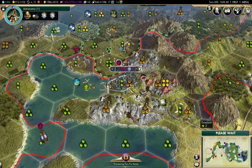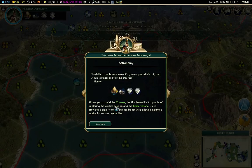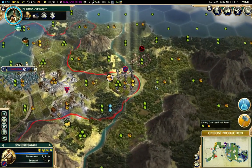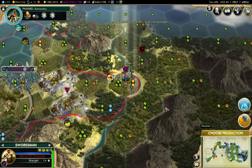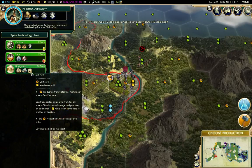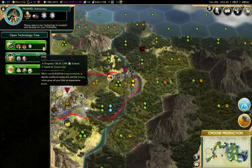I want to make sure I don't run out of gold when I do that. One unhappiness isn't the end of the world — it does slow city growth, and that's actually causing problems. Now I can strike out over here. I want to deal with that barbarian. What does Navigation give me? Seaport — that's actually going to be really useful. But I don't want to get too far behind on these, so I'll go for Machinery next.